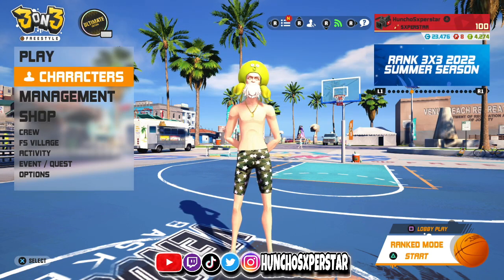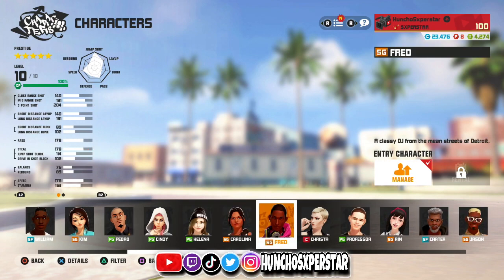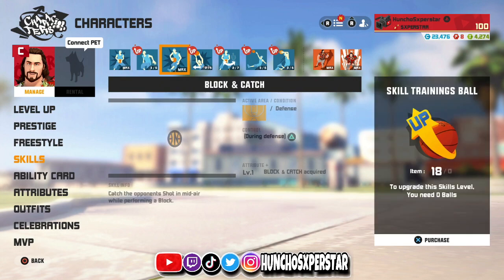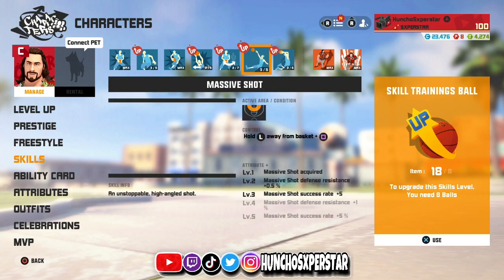The most obvious one is Jimmy. Let's just be honest. You can't block his dunk, so there's not much you can do against him. Look at his skills — I'm not even maxed, but I still used him this ranked season. And these two skills right here are just crazy. There's no blocking that.